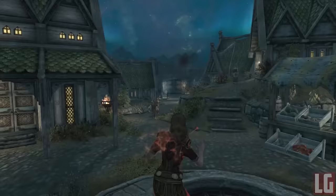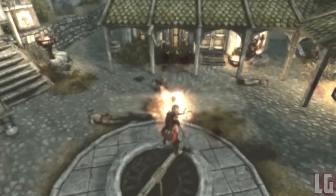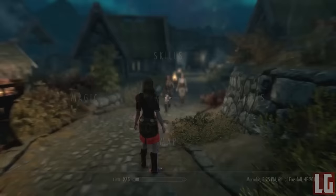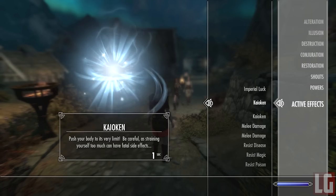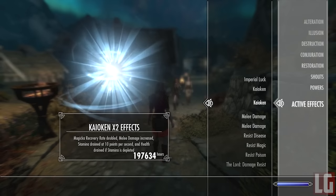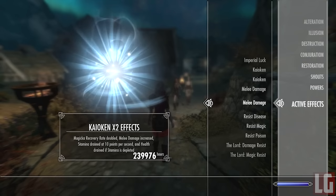All abilities have special effects matching their aesthetic in the show, and Super Saiyan God will be added in the future as part of a quest. Super Saiyan Blue may or may not be added depending on whether the mod author can properly balance it. All abilities can be gained by visiting the Warriors Memorial, located south of Shimmermist Cave and northwest of Whiterun, built into the side of the mountain. Kaioken is free, but the Super Saiyan forms require praying at the shrine inside at a certain level — level 30, with another 10 levels required for each higher Super Saiyan form.